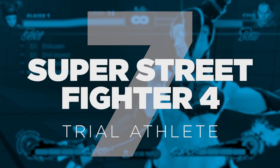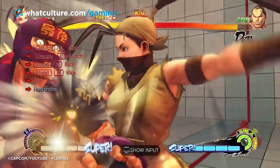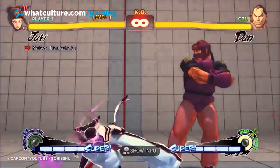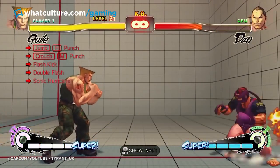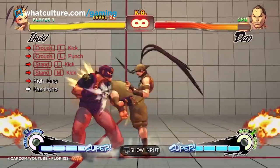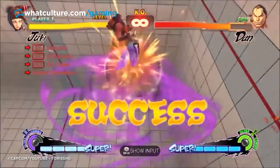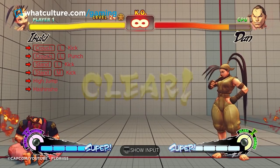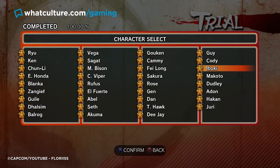Number 7: Super Street Fighter IV – Trial Athlete. Those truly dedicated to fighting games will have spent countless hours in the lab with their fighter of choice, practicing combos, spacing, cancels, and all manner of technical aspects. The game offers trials — challenges that push you to perform increasingly difficult maneuvers and combos. They're character-specific, meaning each cast member has 24 trials, and some are fiendishly difficult. Street Fighter IV insists that you complete them all for its Trial Athlete Trophy. With 35 fighters to master this way, you're going to have to put in the grind.